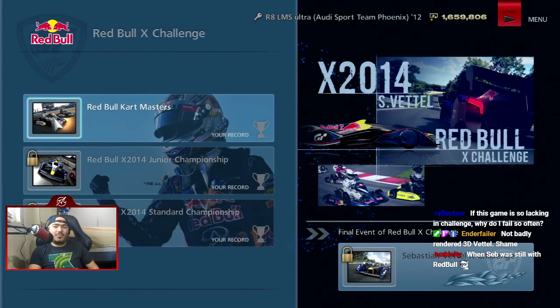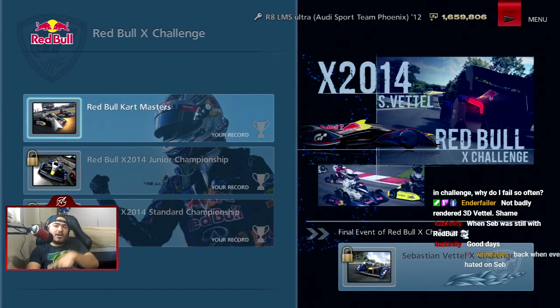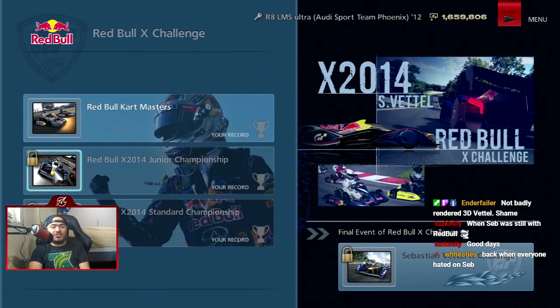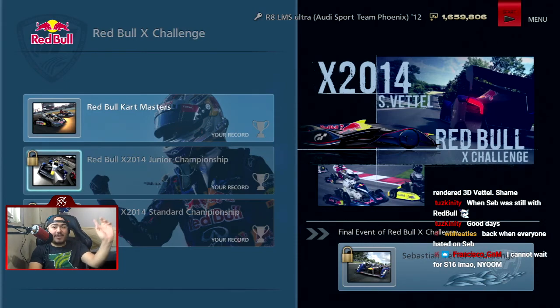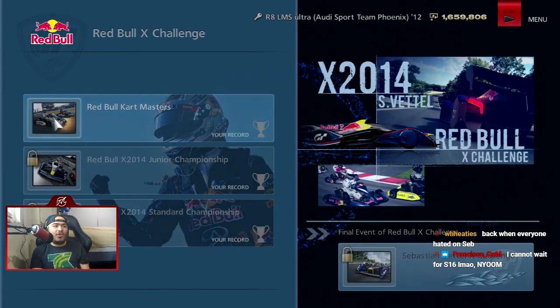So what we have here is Red Bull Cart Masters — that Red Bull Cart 125 I showed off in the shifter cart video — the Red Bull X 2014 Junior Championship, which is my favorite car in GT Sport, and a car I believe I can get a podium in on another top spot race. Then the Red Bull X 2014 Standard Championship with the full Red Bull 2014 without a fan, and the Sebastian Vettel X Challenges — the time trial against Seb — and unlike GT5, it's really easy in this game.